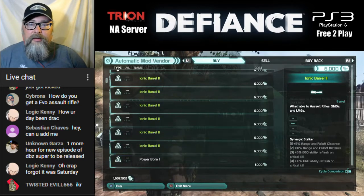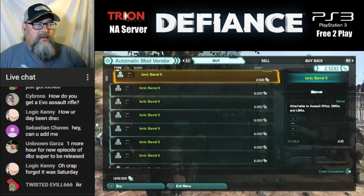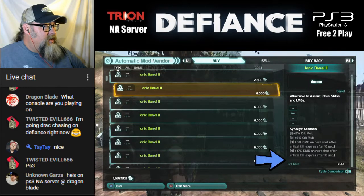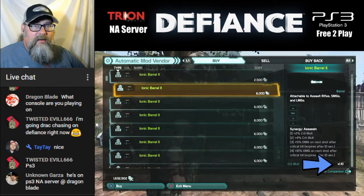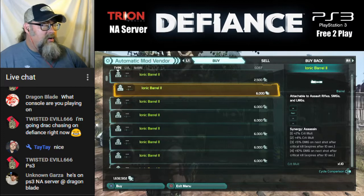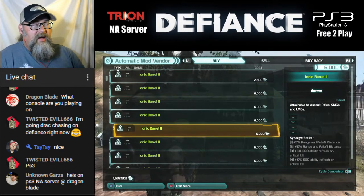They're pretty weak mods, but I'll show you the different types of barrels there are. This barrel here is an Ionic Barrel. You'll notice down here it says Critical Multiplier and it says times 1.10 — that is an increase of 10%. So the Ionic Barrel increases your Critical Multiplier for headshots.